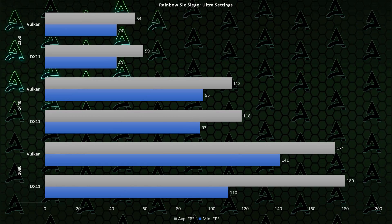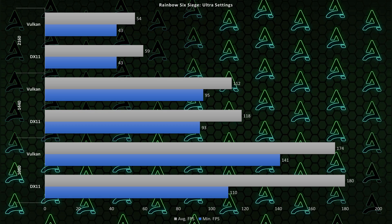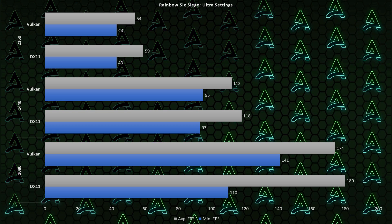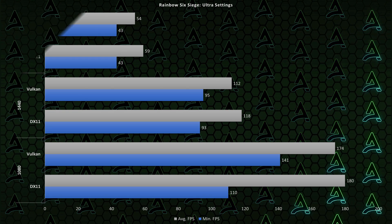Well, enough talking then - let's just see if it makes a difference. Let's try Rainbow Six Siege in the three different main resolutions and see what kind of performance we get. And that's rather disappointing. It's probably small FPS differences, but apart from the minimum FPS getting a nice boost, across the board we're getting less frames with Vulkan.